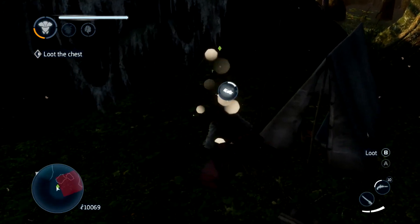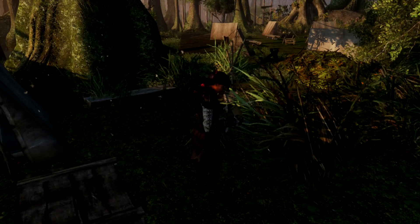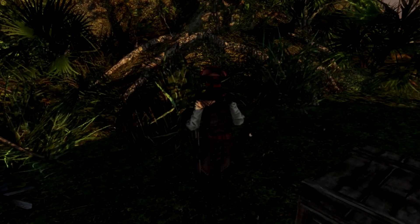So then you loot the chest and that kicks in. You read the little note, which basically pushes the story forward and tells you what you've got to do next.